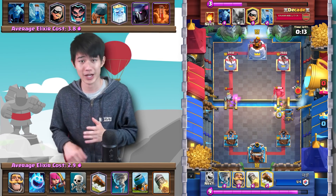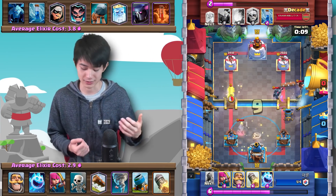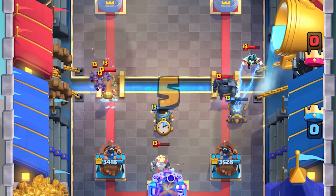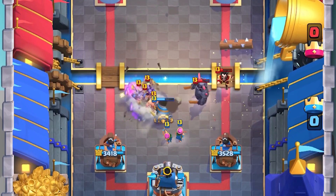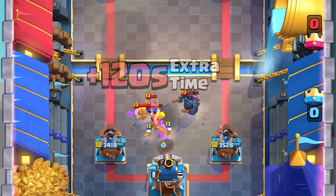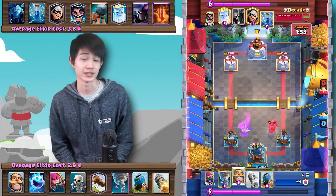You have to make sure the Mortar actually survives and that the Battle Ram actually connects and spawns those Barbarians. We do get a King Tower activation. With 5 seconds left, a Mortar in the center — very important that that Battle Ram pops. The Mortar takes down the E-Wiz, and we just use the activated King's Tower to defend this push relatively easily.